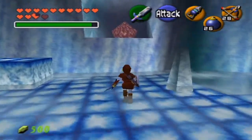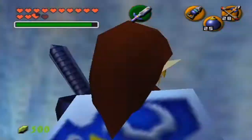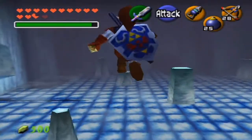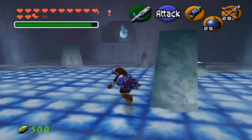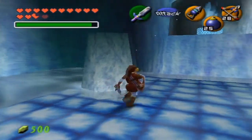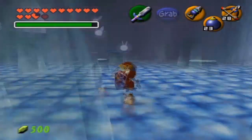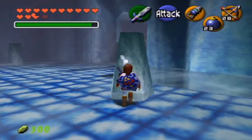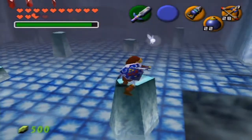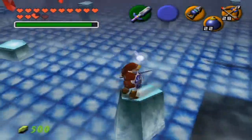What I wanted to show you was you can actually do bomb jumps in here, like so. You can do this bomb jump to get on any of the platforms in this room — those are silver rupees, by the way. You can use a bomb jump to get up on any of these pillars in the room.